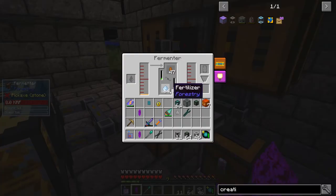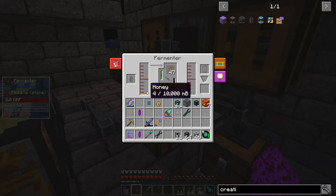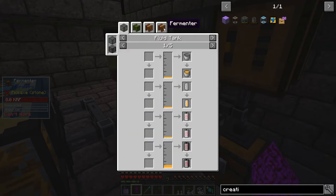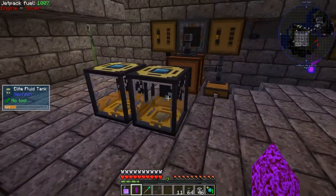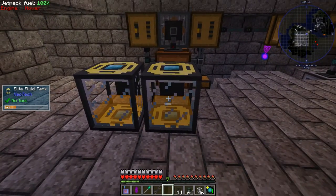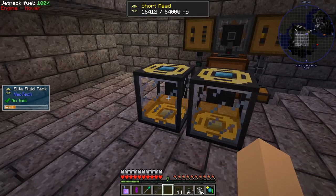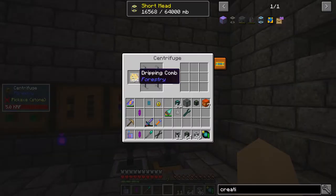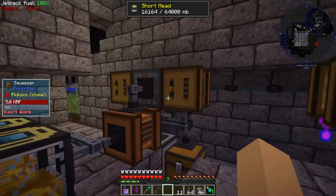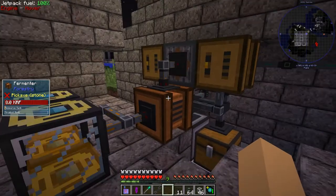It doesn't get honey drops every single time — I think it's like a 40% chance to get a honey drop. Every now and then it gets one and I've got two running here. Then it goes back into the ME system and it comes over to these squeezers here, which then turn it into honey and feed into this fluid tank here. Then that gets sucked out and goes into here — I've got fertiliser and honeydew. When we get enough honey, I think it's 100 millibuckets.